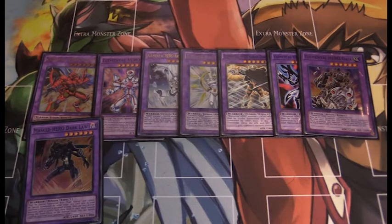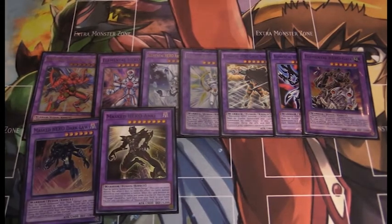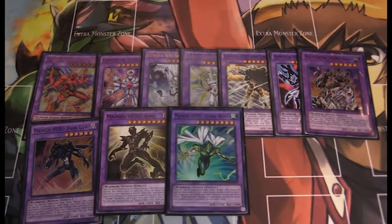We have five Masked Heroes. Of course we run Dark Law — every Hero deck runs at least one or two. I run one. He just banishes everything your opponent adds from the deck to the hand, and if your opponent adds a card from deck to hand, he banishes one random card in their hand. Hero players know what Dark Law does. I also run Anki — I know Masked Hero Anki isn't that popular, but I find him very good especially when going in for that last bit of damage. He can attack directly but his attack is cut in half, so it's 1400 directly.